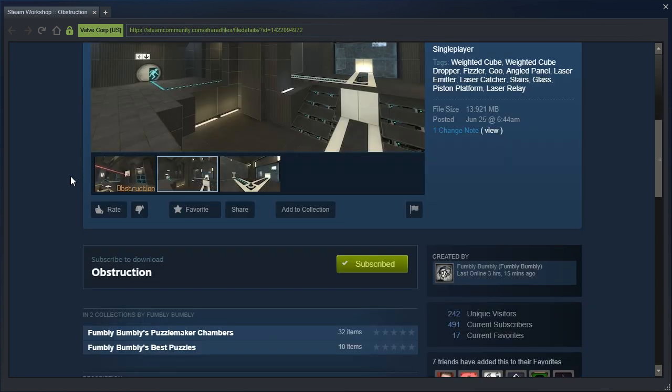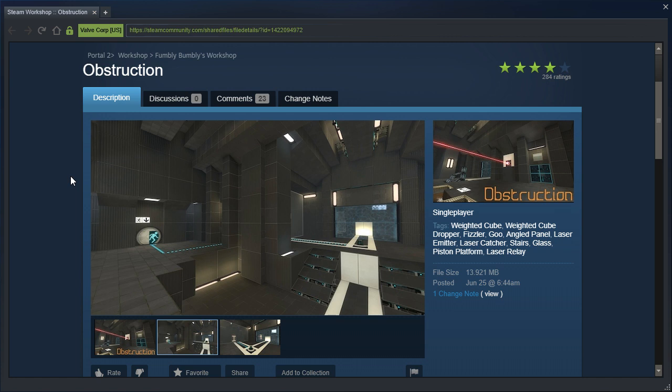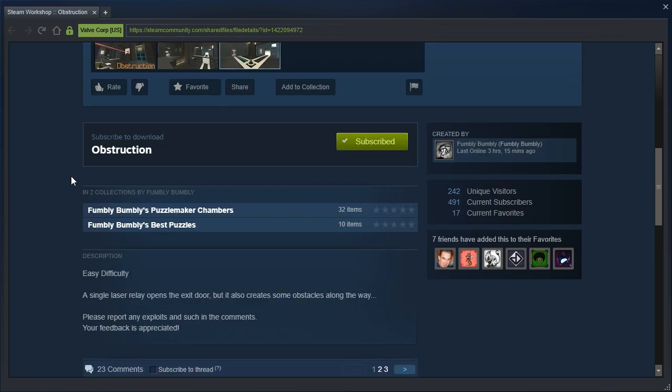This is a request from J. Dizzle. Obstruction by Fumbly Bumbly, Easy difficulty. A single laser relay opens the exit door, but also creates some obstacles along the way. Seven friends have added it to their favorites, including Tuspeed2K, Gigoppler, Acer16, K7 Avenger, Aftermillan aka ConClan, and HankyMuller.